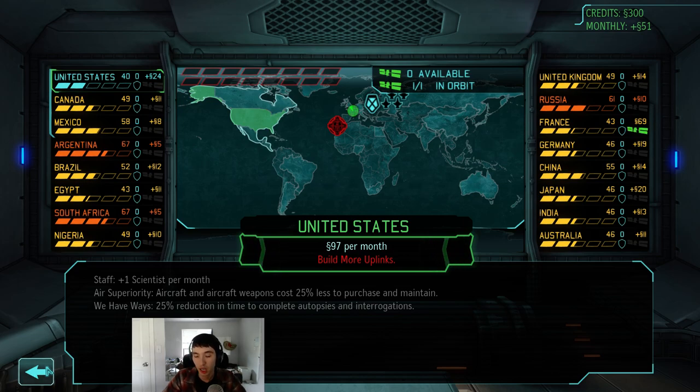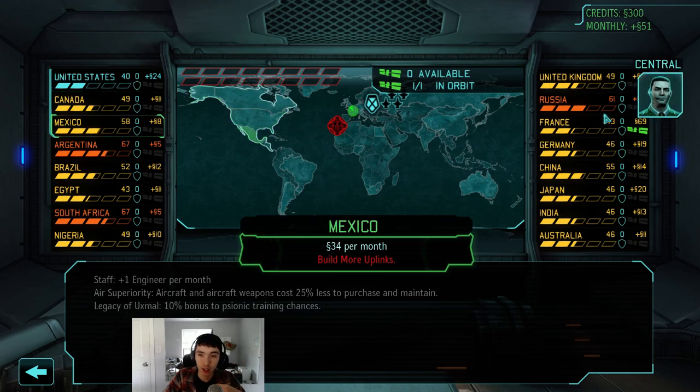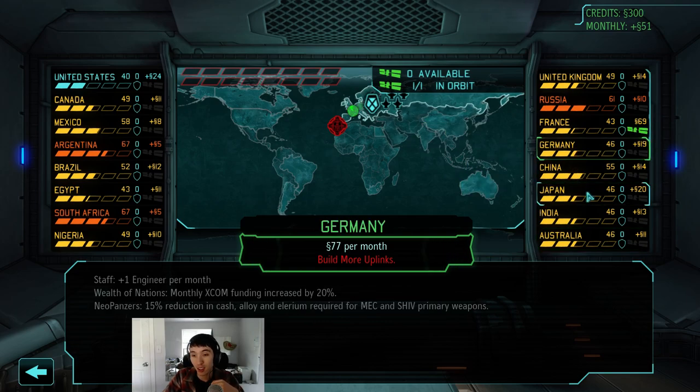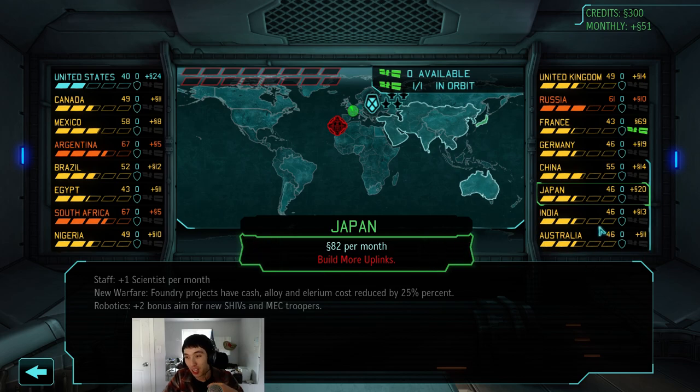I don't like laser cannons because they cost too much and restrict me in the ground game. For example, pursuing capturing requires dumping 400 currency into two arc throwers and a containment facility. I also want workshops by June so I get the reduction when buying carapace armor. There's a lot of things competing for currency, and laser cannons just cost way too much. Covering all of North America, Europe, and Asia by mid-to-late July means roughly 20 to 24 planes.